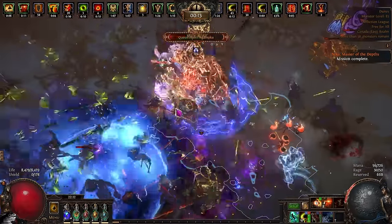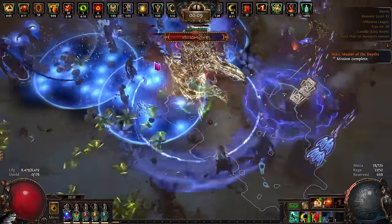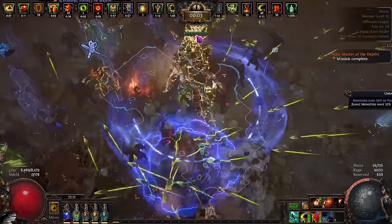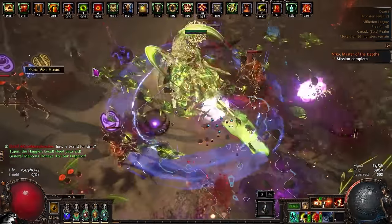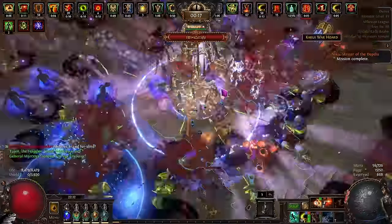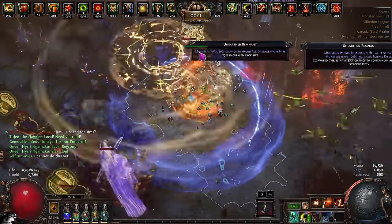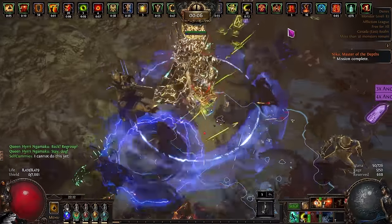One thing I want to mention before going any further is this strategy really likes a Headrunner. If you can get yourself a Headrunner, I'd definitely recommend fitting one to your build. If you're a build that would have really liked a Headrunner but you have a Mageblood, honestly I might recommend selling your Mageblood, buying a Headrunner, using the rest to buy supplies, and within the same day you'll have enough money to buy your Mageblood back — you'll be making that much money doing legions.